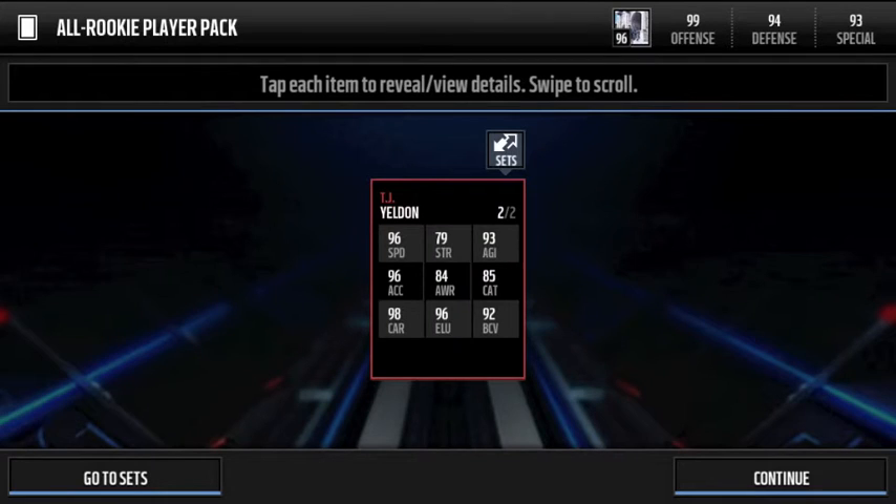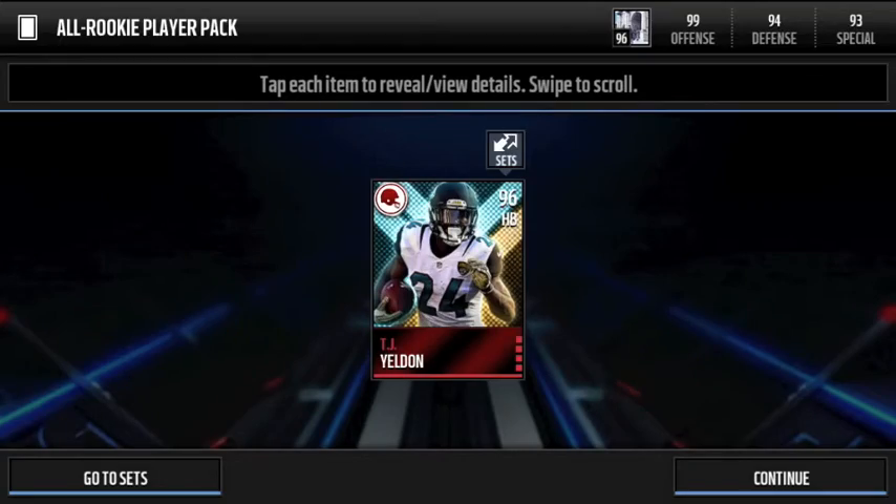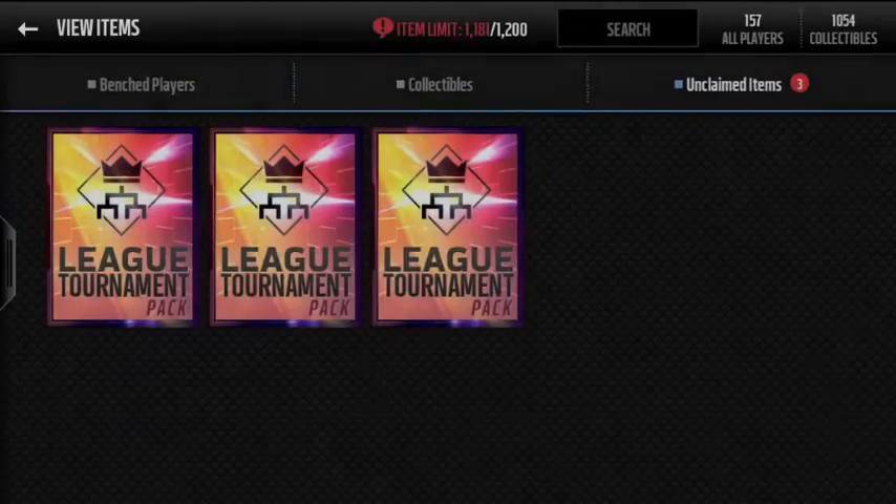That's pretty sweet right there. 96 speed — not as high as his Easter card, even though it's a couple of overalls lower; his speed is like 99 on that one. But a 96 acceleration, 85 catch, 98 carrying, 96 elusiveness, 92 ball carrier vision. That looks like an absolute beast card. I can't believe I just pulled a 96 — that's absolutely crazy.